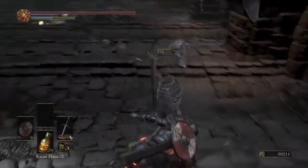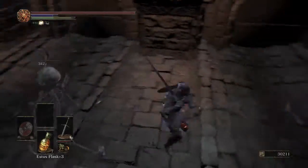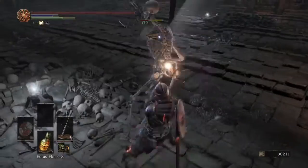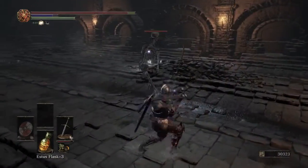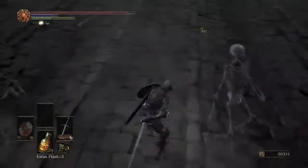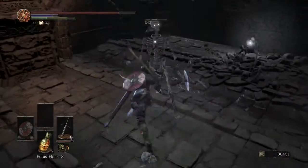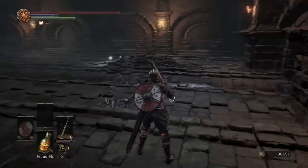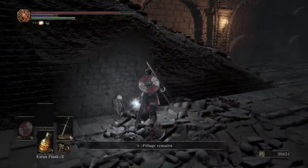One skeleton's going to get up — drop attack, he dies. This one's also going to get up, boop twice. Turn around, this guy's going to get back up, boop twice. That one's down for good. Go ahead and put this one down for good. The third one is already up — boop twice, he goes down. Wait for him to come back up. See if I can hit him with a charged heavy — charged heavy works.